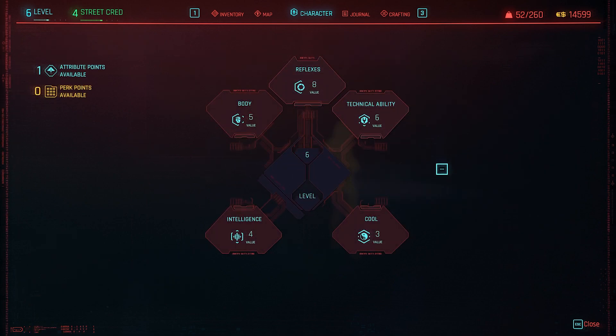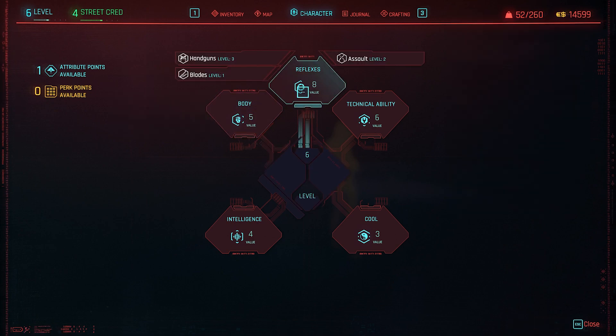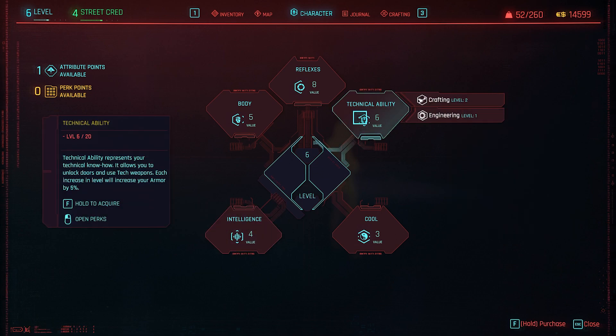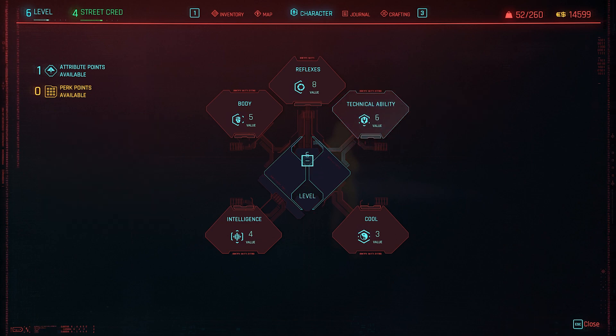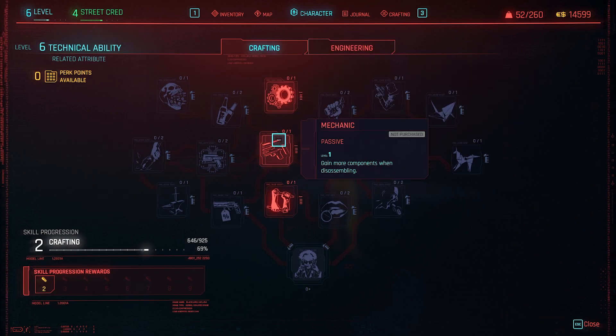The way you spend your attributes is completely up to you. You'll build your character the way you like — if you want a melee annihilation brawler who punches and explodes things, go body. If you want to specialize in handguns, blades, or assault, go all in on reflexes. Want to be a stealth hacker? Do cool and intelligence. Want really cool tech weapons, explosives, and crafted gear? Go technical ability. You can invest in many of them or specialize in just two — it's entirely your choice.